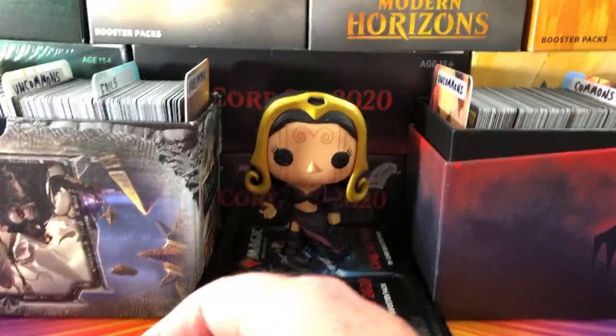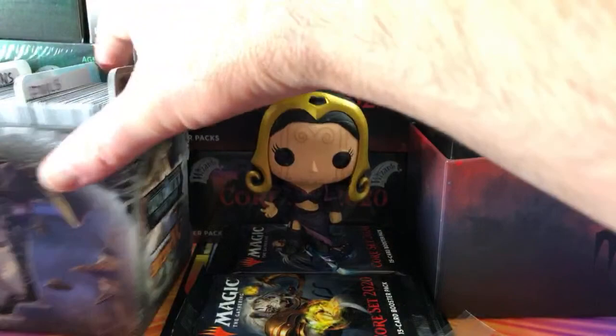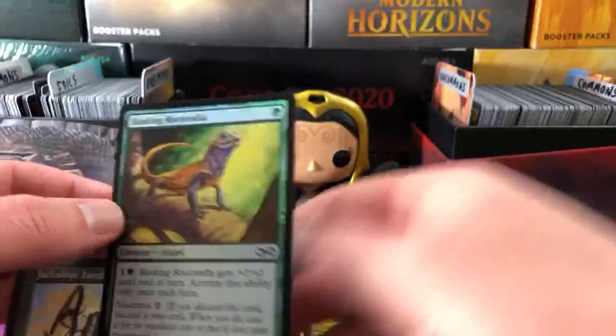The first patron is a new patron - Anton Peterkin. Thank you for being a patron. He gets his signed Jackalope Herd card. We're going to pull a foil here - a foil Basking Rootwalla, there he is, creature lizard. We'll tuck that aside and stay tuned for your pack opening later in the month.